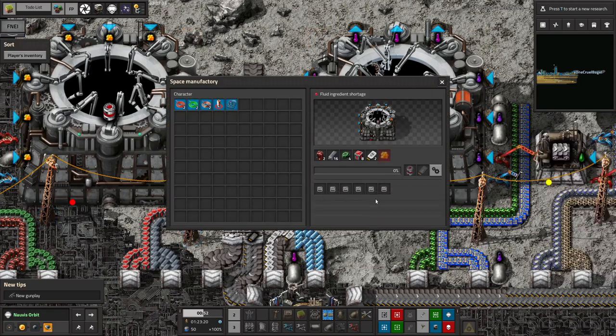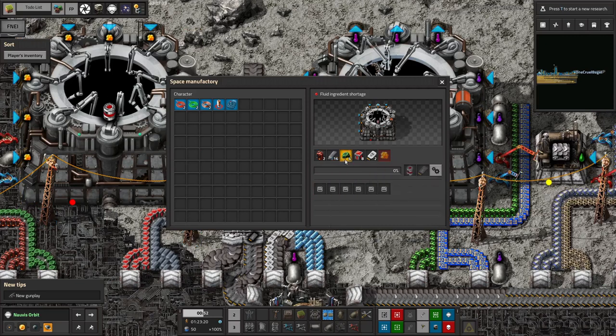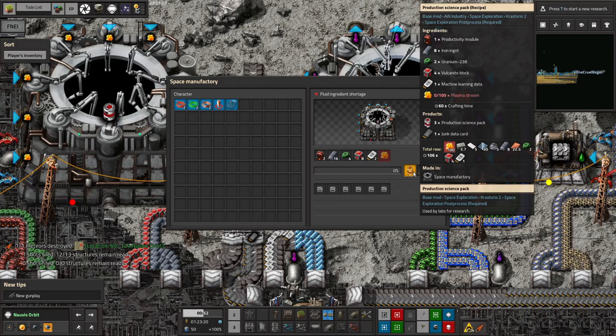Production science has been the one I've been focusing on. As you can see, it takes productivity modules, iron ingots, uranium, vulcanite blocks, machine learning data, and plasma stream — not in particularly large quantities, but it needs a bit of all of these. It produces three production science each run, plus a junk data card as a byproduct. The biggest challenge was vulcanite, which required going off to an entirely different moon and shipping it back.